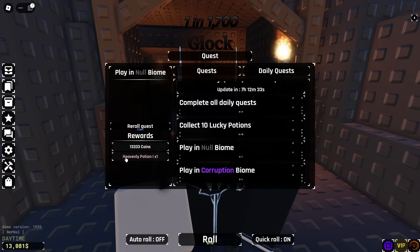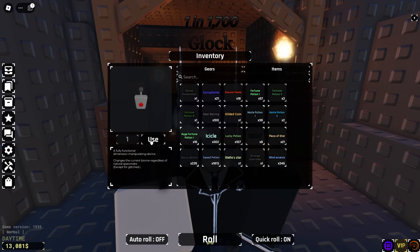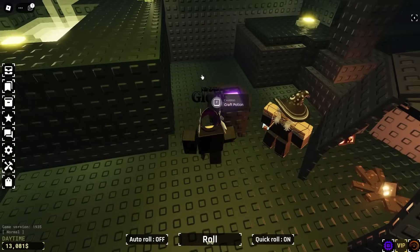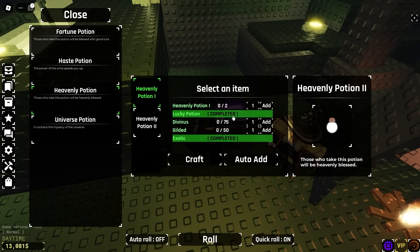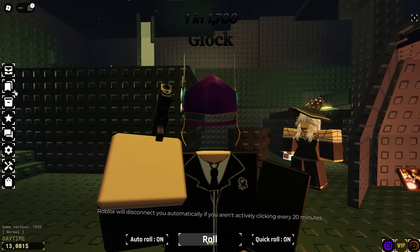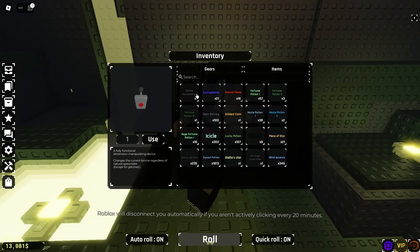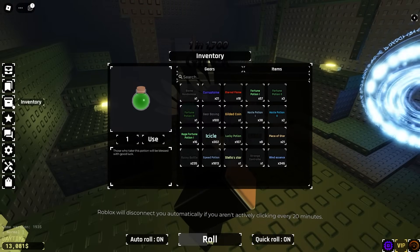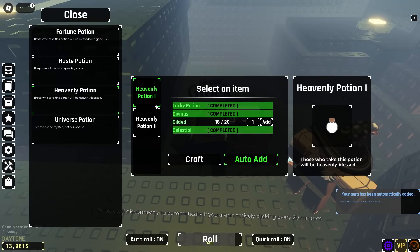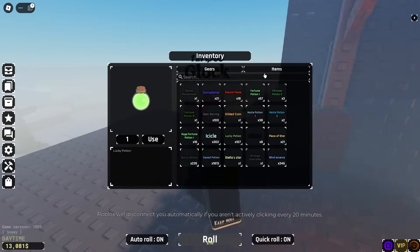I also saw something very special today — we have a null quest. This is one of the first times I've gotten a null quest in quite some time. We are gonna go ahead and get null right now. We've already got the lucky potion slotted in, and we just need 5 more guilders to get our first Heavenly Potion 2. We'll add it in, then get our second Heavenly Potion 2 from the null quest. We already have a Fortune Potion 3 and 107 extra lucky potions, so we're already prepared.